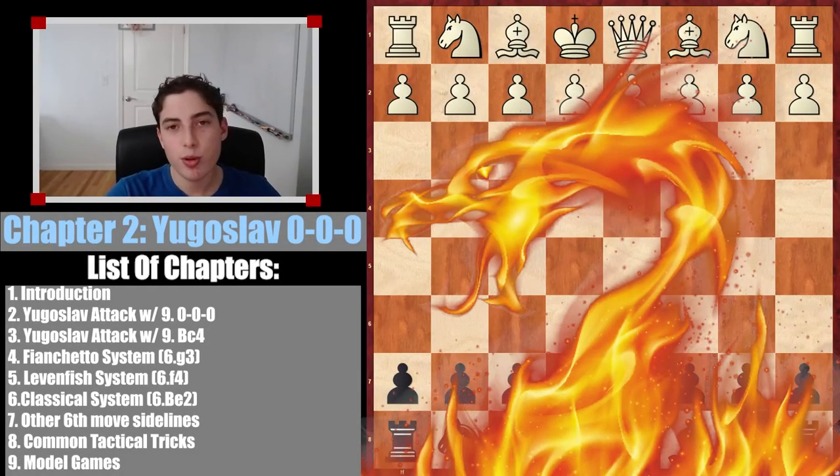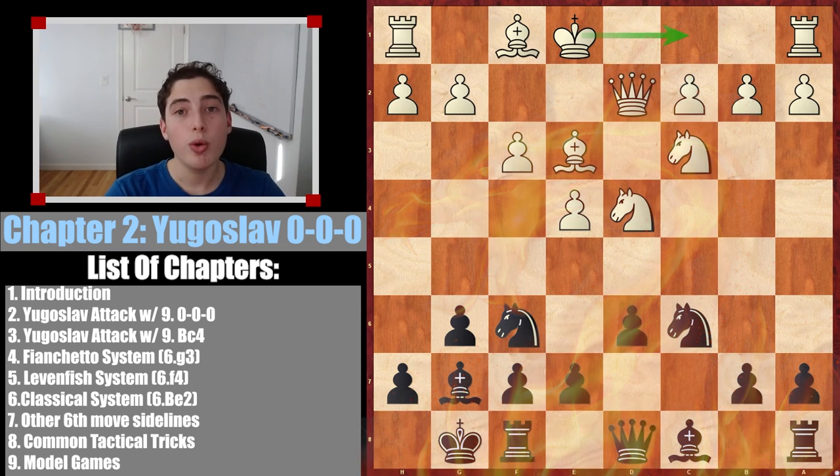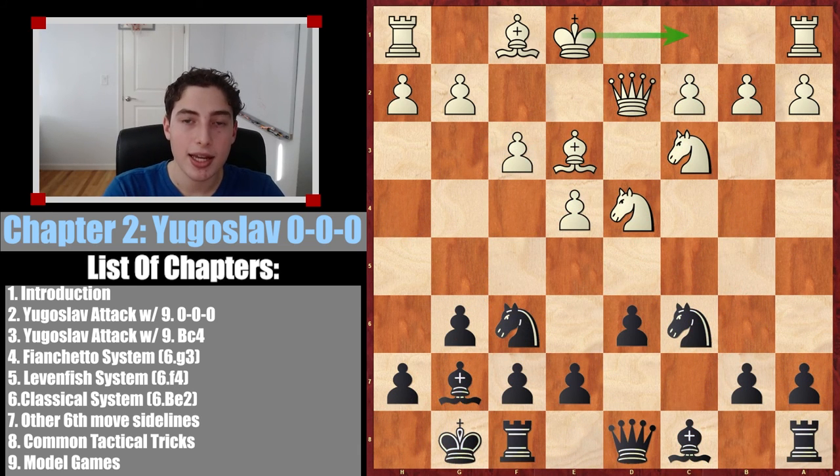Welcome to part 2, chapter 2 of my masterclass on the Sicilian Dragon. Today we're going to be focusing on the Yugoslav attack with 9 castles. I will be attaching a PGN for everything you're about to see in this opening — I'll leave that in the description. So if you have ChessBase, Chessable, or LiChess, I highly recommend you put that in to study the moves and theory.